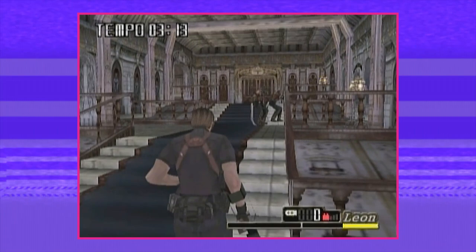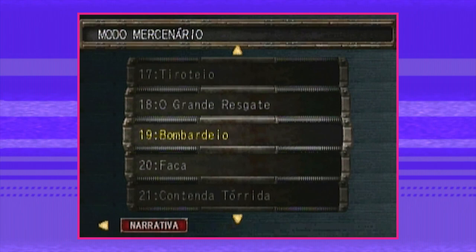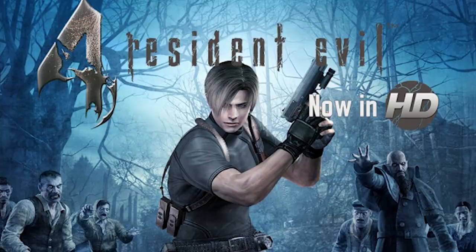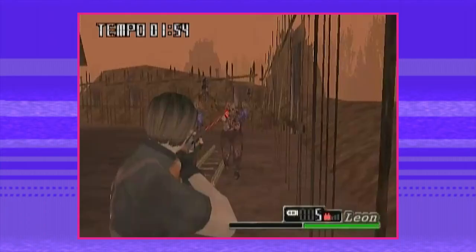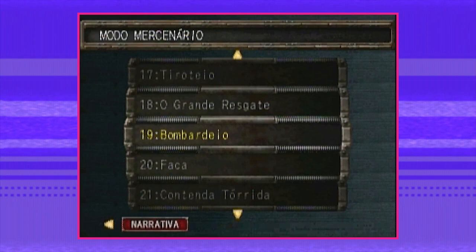Instead of timed high-score challenges, these mercenary missions are little scenario challenges — each mission has a set special loadout and objective! It still reuses levels from the campaign, but for example you have to guide Ashley through the ravine, except with fog! RE4's back — in fog form! Or this village level, except now it's all Chainsaw guys! Or don't blow up Ashley in the all-mine-thrower level! And there are 24 of these. The better you do with them, the more you are awarded with money that you then spend on the main campaign.